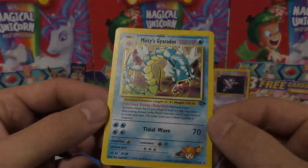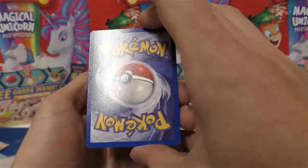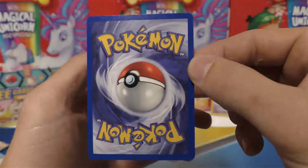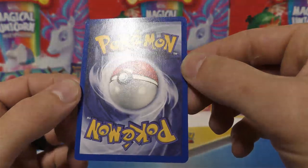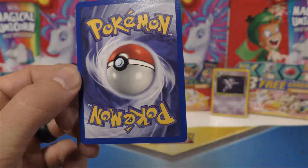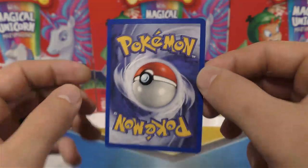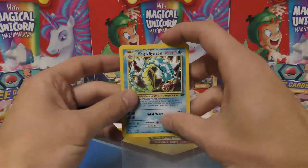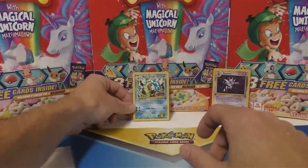Dang, man. That front looks really good. Let's check out the back side. Oh, that looks really good too. I think that's got an easy shot at a PSA 10. Maybe that bottom right-hand corner has a really small white dot, you can't really see it too well. But man, we're going to sleeve that up. So it looks like we did all right on that Gym Challenge Pack. Maybe it's those maybes that all the hollows are sitting at.